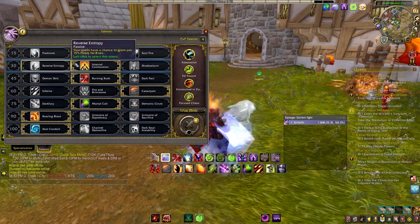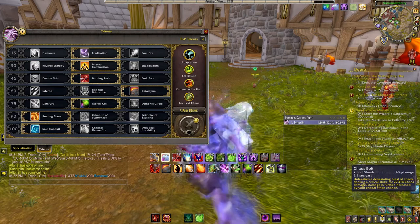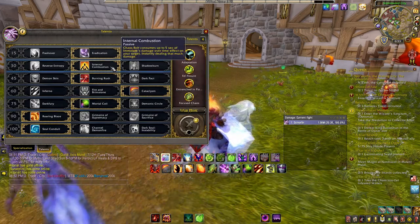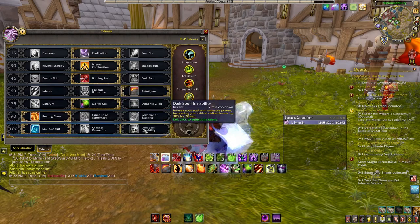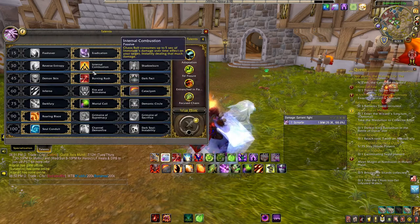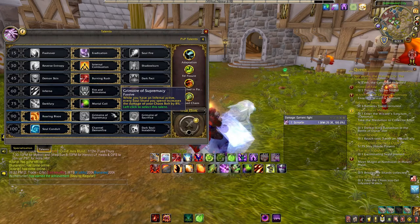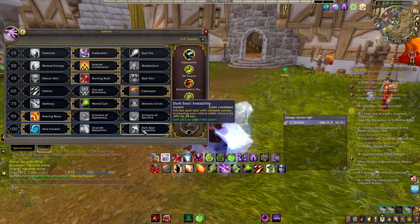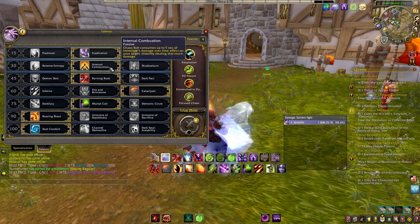Neither of these two choices are bad for your build. I picked Internal Combustion because it makes your Chaos Bolt even more powerful, and it pairs very well with Grimoire of Supremacy and Dark Soul. If you have this active while your Infernal is out, your Chaos Bolt potentially stacks because you have up to five soul shards. So you can buff Chaos Bolt, crit with it, and cash out five seconds of Immolate all at once — that could be massive damage.